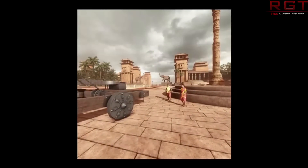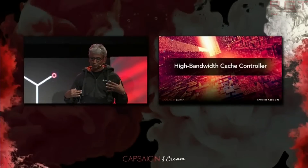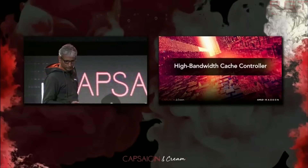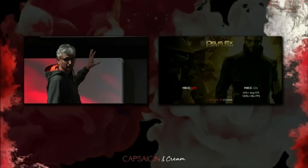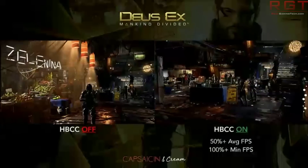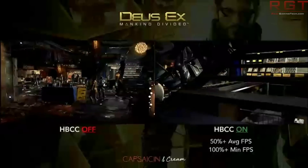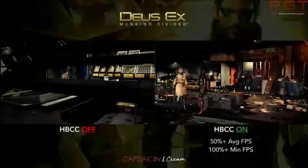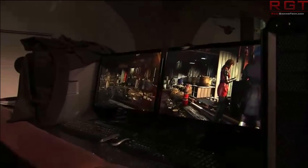We already know about some of the stuff regarding Vega architecture. Raj Akudori spoke about the high bandwidth cache controller and how it affects performance in Deus Ex: Mankind Divided. He essentially had a side-by-side comparison. From what I understood, he had crippled the card to half the amount of RAM — down to just two gigabytes — and then ran HBCC on or off. The difference was that it improved performance by 50% on average and 100% on minimum frame rates — twice the performance.